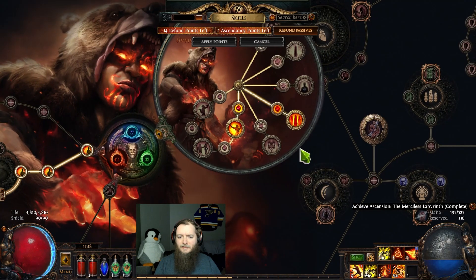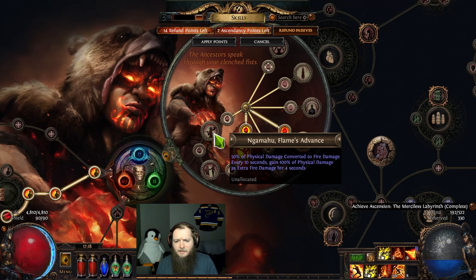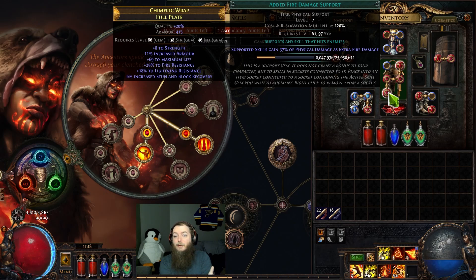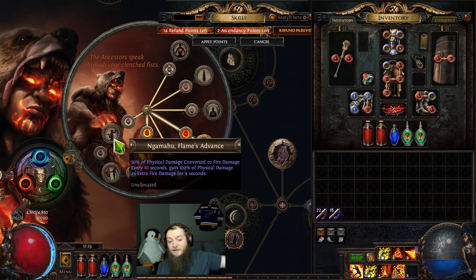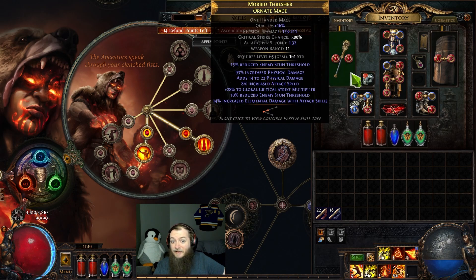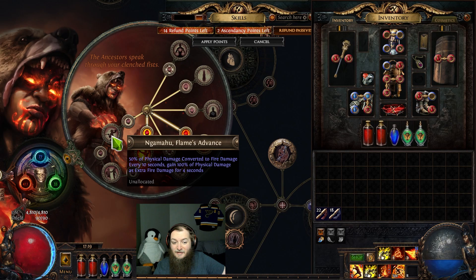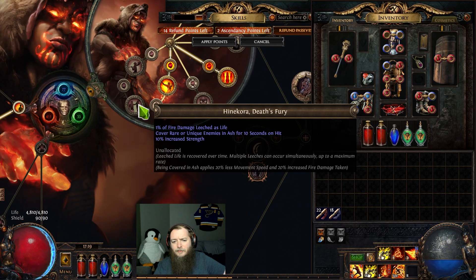Now for the Ascendancy. I was thinking about this node here which effectively is 40% physical damage as extra fire. I have Herald of Ash which is 15% physical as extra fire, and I have 37% physical as extra fire from the gem, so that's 52% physical as extra fire. So effectively, over time, I think Namahoo Flames Advance might be bait in the end — this is just for rare and unique enemies covered in ash, and I'm not doing any damage to leech life.